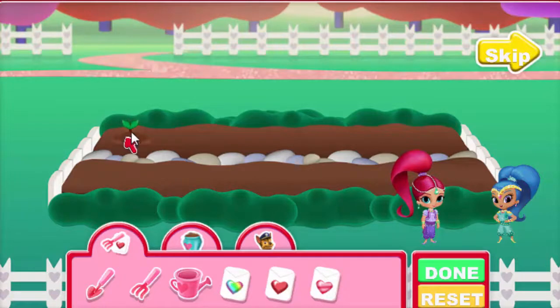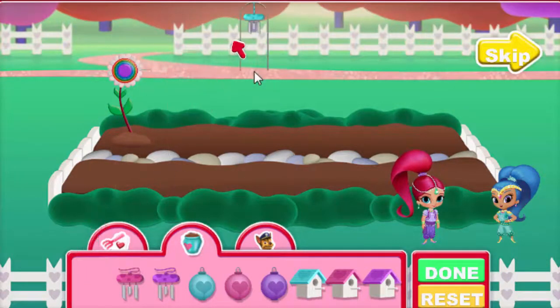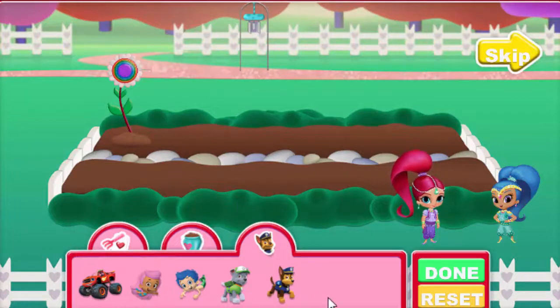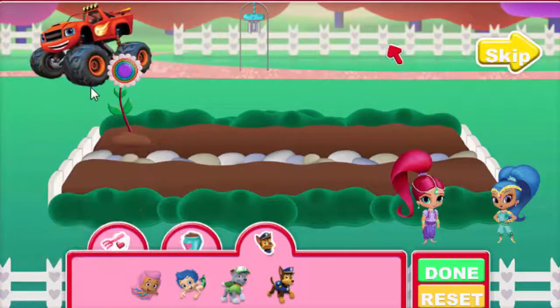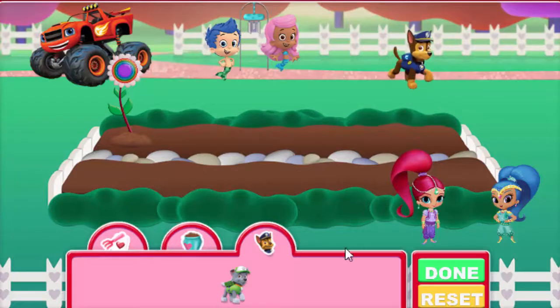Click the growing sprout, then Shimmer and Shine will use their magic to grow the flowers. Let's decorate — click on a decoration, then move it into the garden outside the flower bed and click again. Now add friends: click on them, move them into the garden, and click again. You can move items after placing by clicking them again, or remove items by dragging them away. Select the green done button to see our finished friendship garden, or click reset to clear the garden and start over.